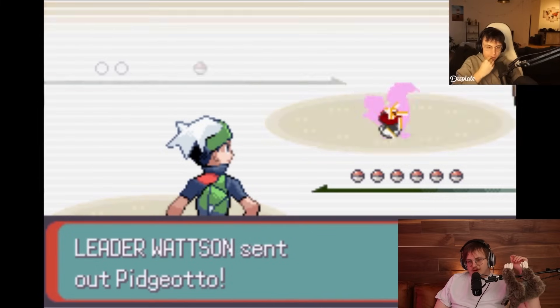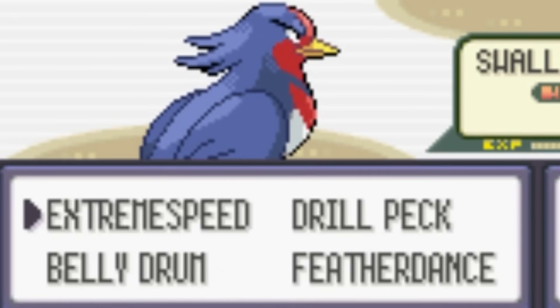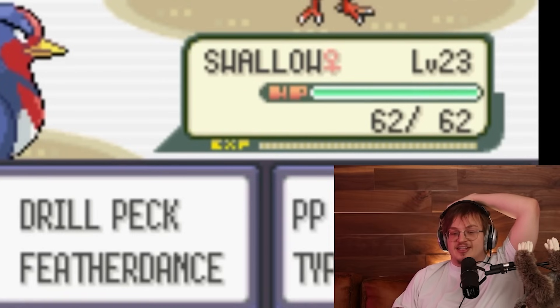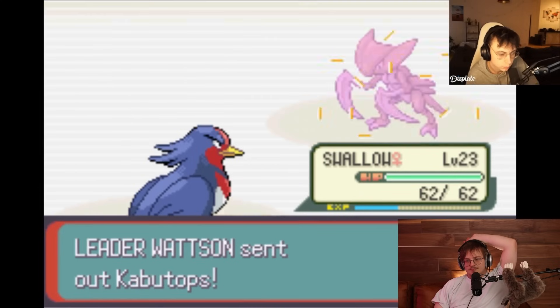Quick reminder - if you fish here, you do not get an encounter in the desert. Everything from here up until the desert is Route 111, and if you Rock Smash on the way up, you can encounter a Geodude and be stuck. So this route is really annoying. This is a fantastic encounter though - with the randomized moveset, Gyarados is actually fantastic. You'll get like Wing Attack and stuff. This ruleset with the randomized movesets makes Gyarados so good.